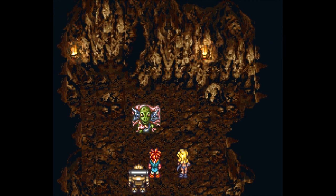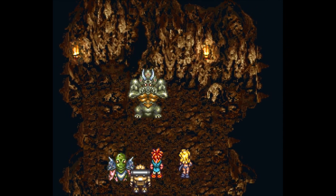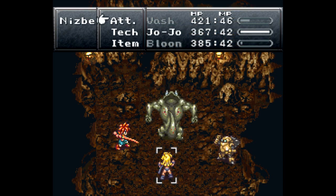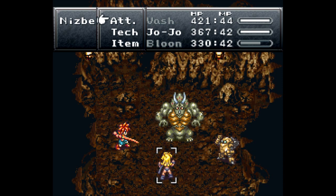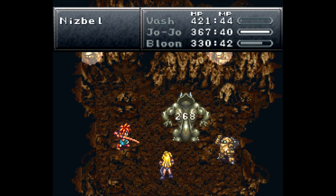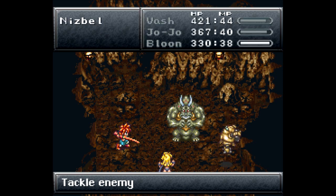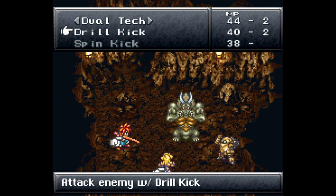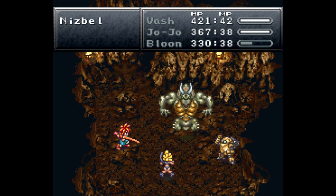It's a triceratops — a bulked-up triceratops on two legs. What the hell! Now you're supposed to have learned from your previous battles with the megasaur. You should counter with defensive wind shock, so you need to use lightning on him. Let's robo tackle the hell out of him. This bull has 4,200 HP.